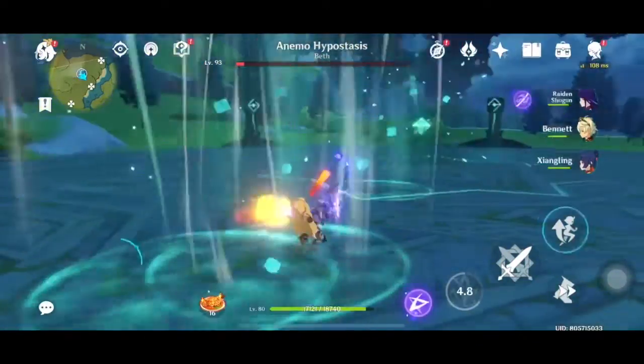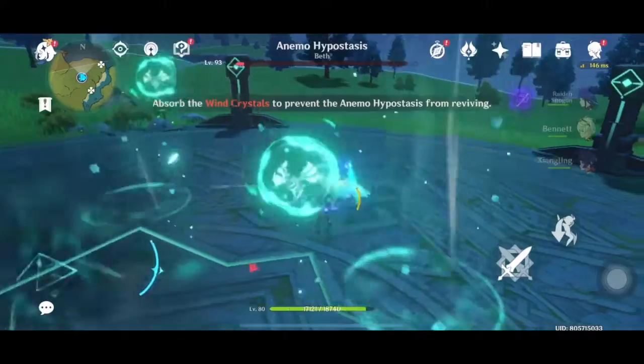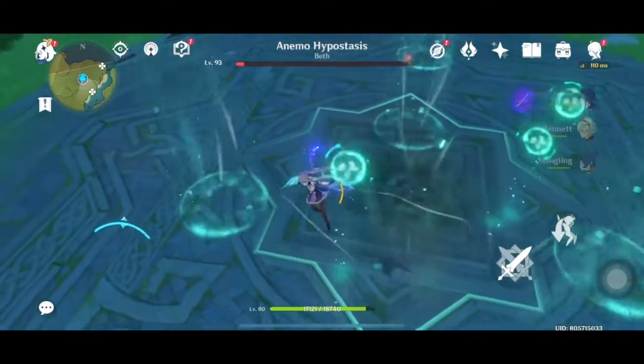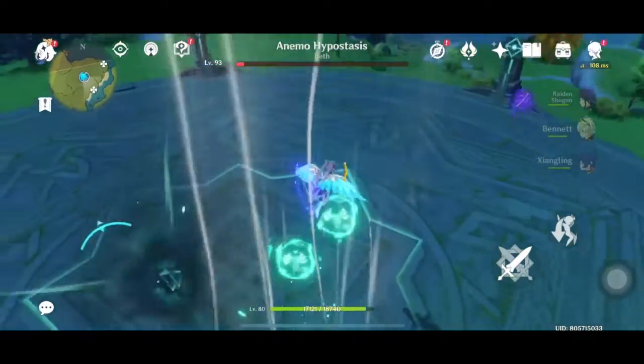So at this point I'm just gonna hit it all the way to low health, and once it's low health you just fly out and collect all of the little animal symbols. Got it - first one. You collect all of them so that you can actually finish it off in one shot. But if you can't collect all of them, it will regain its health.